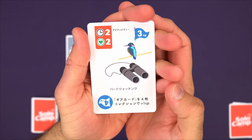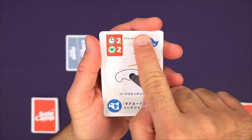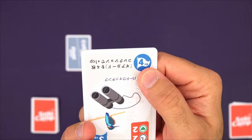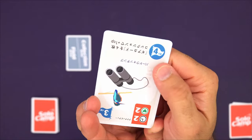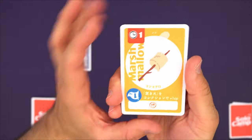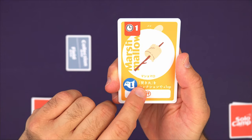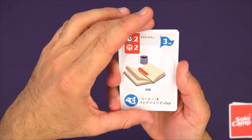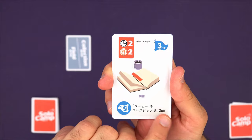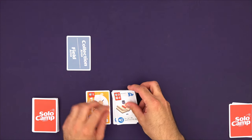Event cards do what they say when revealed, but also stay in hand and can be spent as time in various ways — when spent they're removed from the game rather than going to the discard pile. Here I have a bird watching activity: normally three points, but if I have four gear cards in my collection at game end it scores four points. The marshmallow scores a point if I have the campfire in my collection, and reading scores an extra two points if paired with coffee.